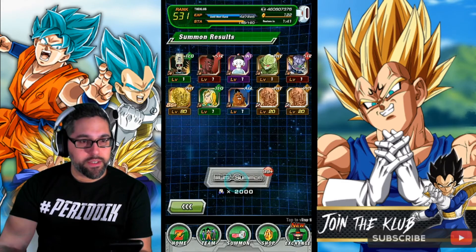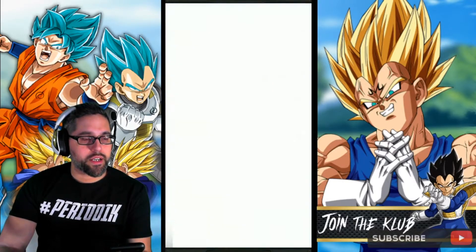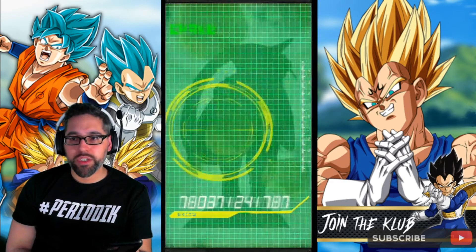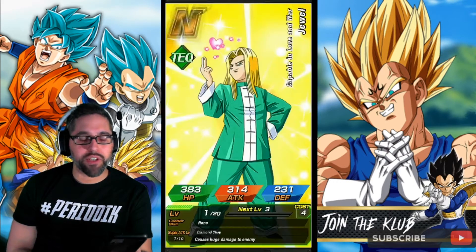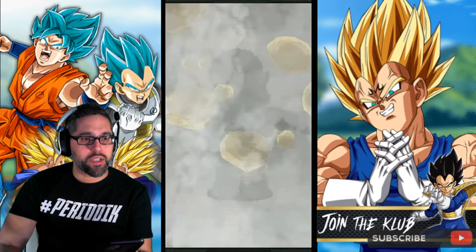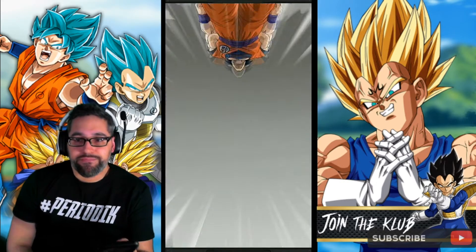We got turtle shells — I'll take that. I feel like we're not even scratching the surface here. Looking at the LR Kale and Caulifla banner: you have the AGL Kale and Caulifla who is the unit that turns into the LR, a STR base form Kale who is a pretty solid unit, and the TEQ Caulifla. They don't have Dokkan awakenings, but they're both on the Peppy Gals team.